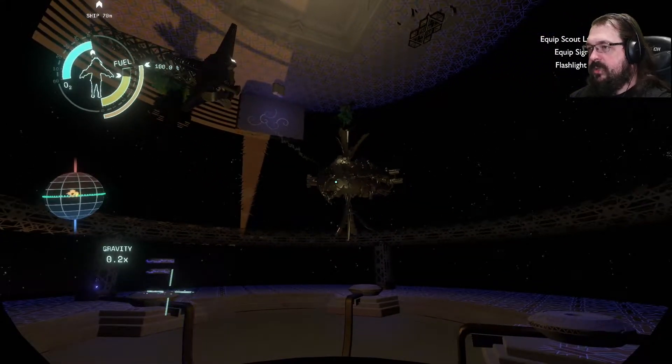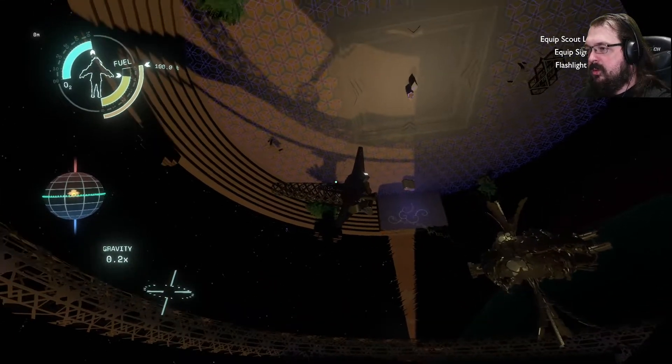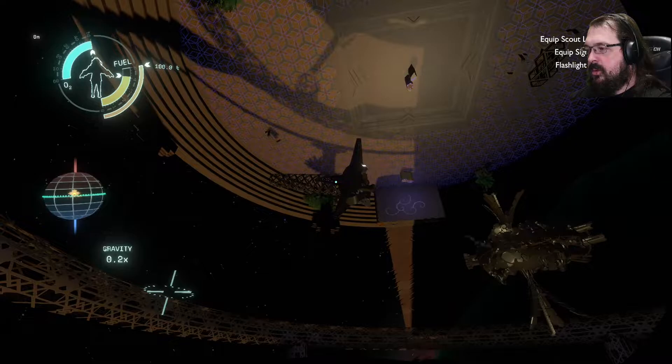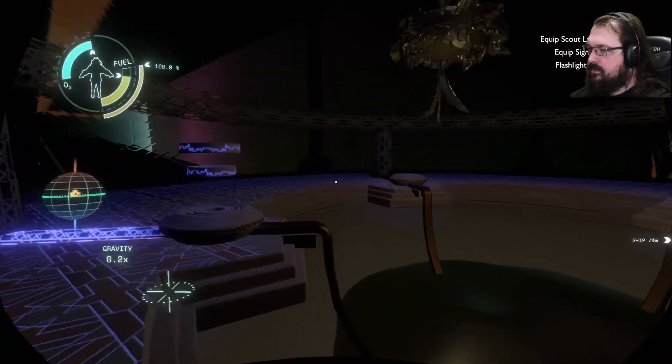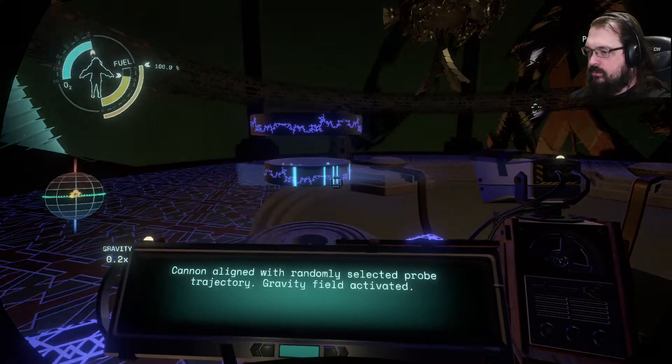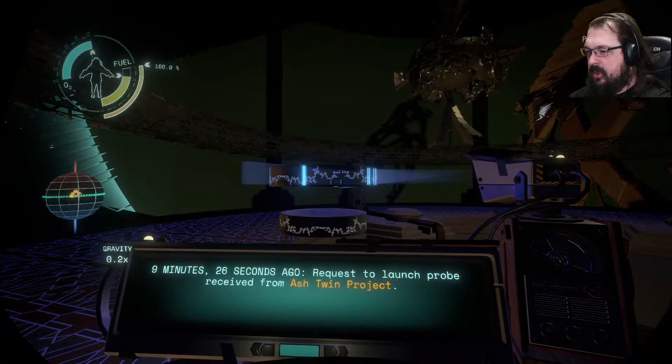So I believe this is the high energy thingy. We're on Ash Twin, and that looks like the station that we're on now. Cannon aligned with randomly selected probe trajectory. Gravity field activated. Nine minutes, 26 seconds ago. Request to launch probe received from Ash Twin Project.